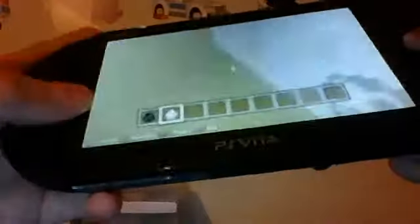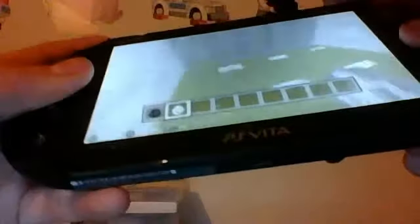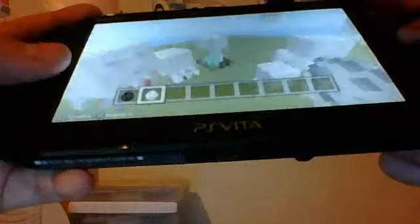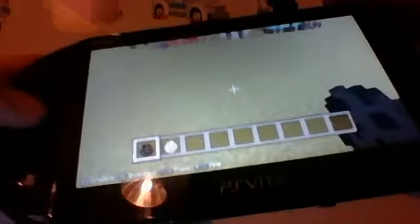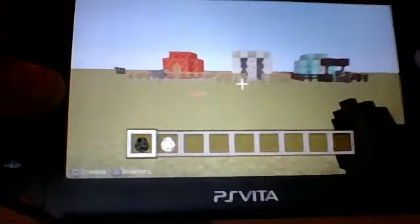I like to call Ghasts the floaty marshmallows of Minecraft — that's what I call them. Let's see the craziness — infinite Ghasts. You've got like millions of marshmallows in the sky. Marshmallows believe that they can fly, they believe they can touch the sky. Okay, enough of my singing.